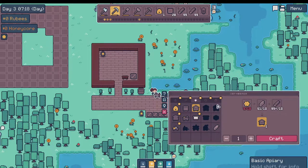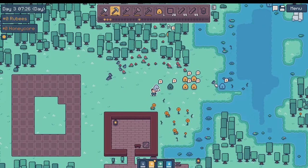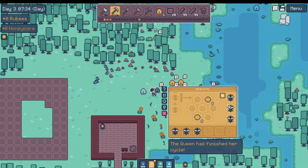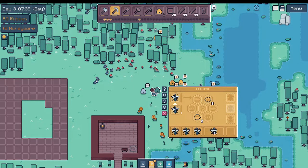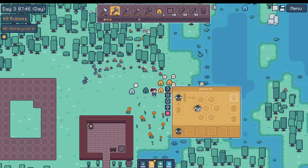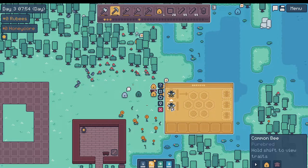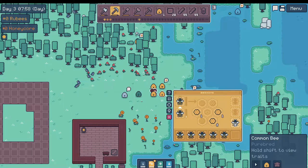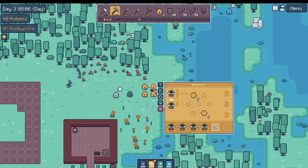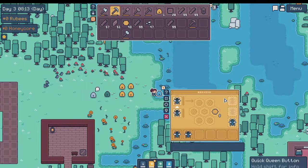We need a basic apiary and ten honeycomb. Speaking of honeycomb, we need to reset our bees. The bees kind of have their own little tour here where you make your new queen, take the stuff, let them do their thing. I think we can quick queen — they put the quick queen option there. I did not mean to take that bee with me. I want the honeycomb. We got a verge bee.